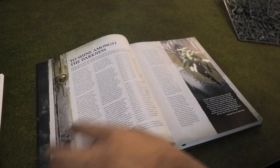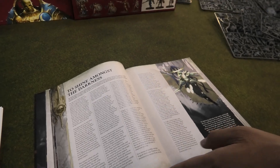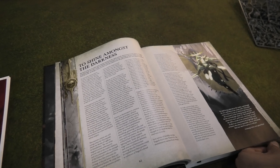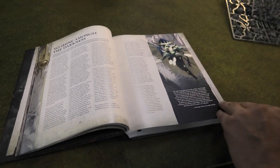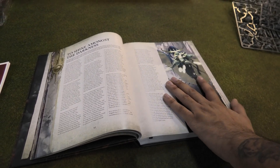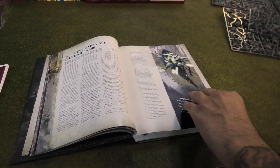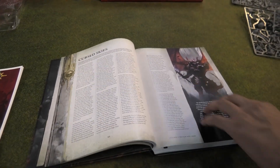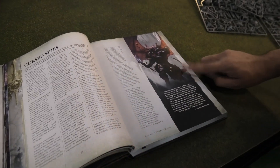The lore in this main rulebook goes all the way up to the end of the Broken Realms books. So if you didn't get a chance to snag those but still want to know what happened, it's covered in the main rulebook now. The return of Teclis and the high elves coming out of hiding and returning to war — always really cool. Bellacor coming back — I love Bellacor.